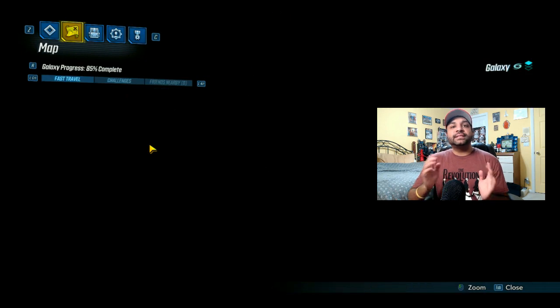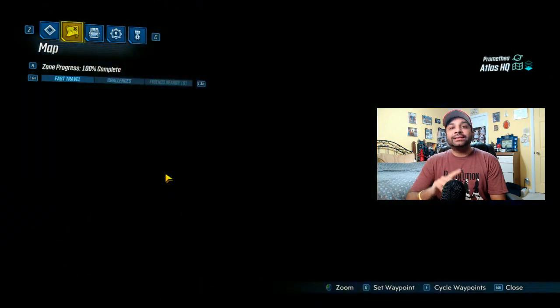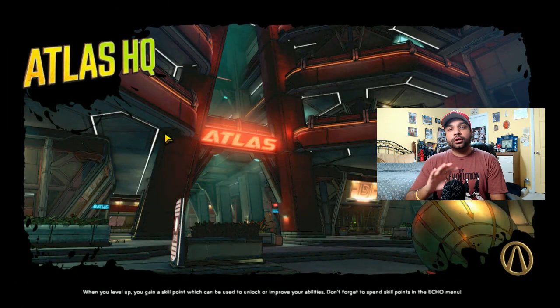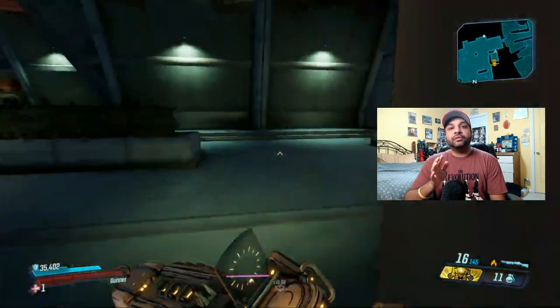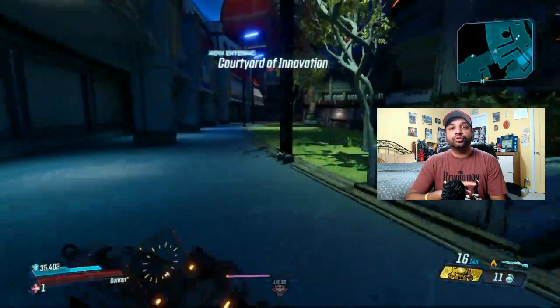When you start out in Sanctuary, what you want to do is go into Promethea and take the Fast Travel point to Atlas HQ. The location of where the Force Troopers are is fairly simple. As soon as you go out from the Fast Travel, you want to head directly to the left, and up on the top level is where the Force Troopers are.